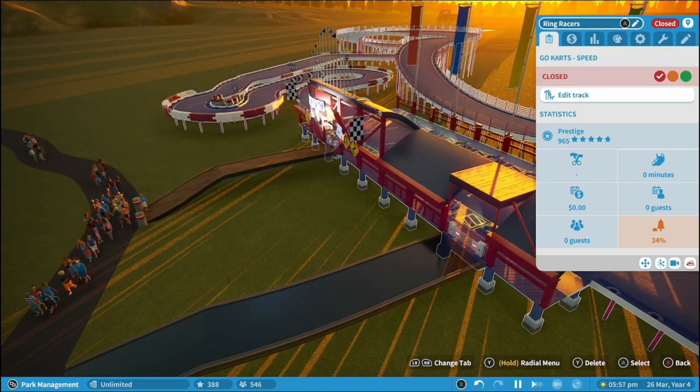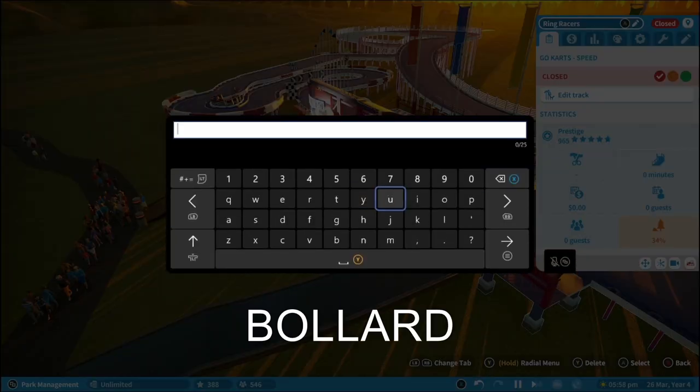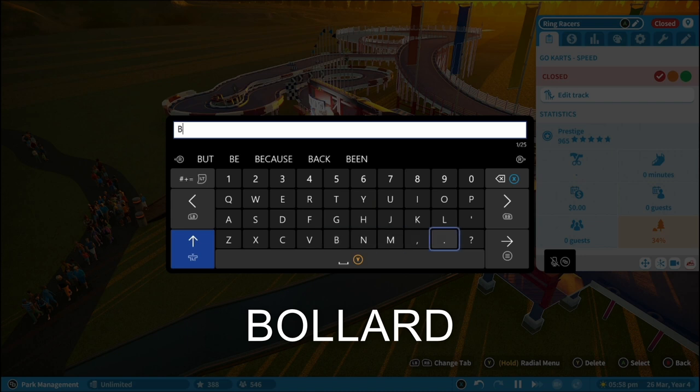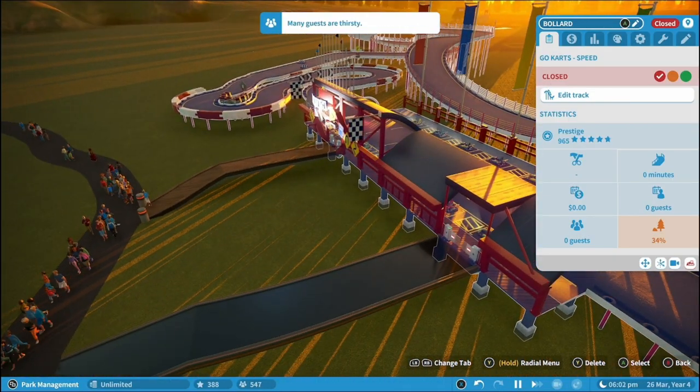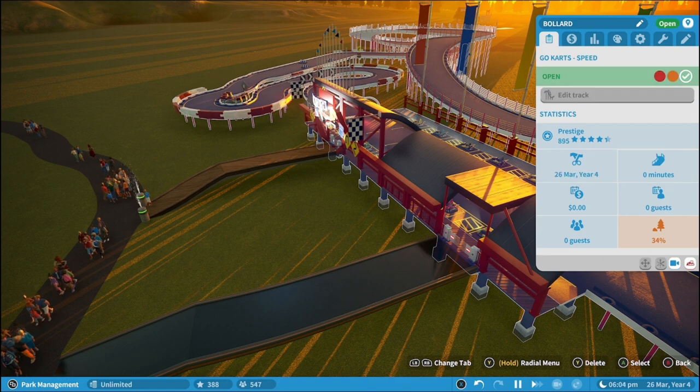What you want to do is change the name of your ride to 'bollard'. This is a cheat that allows you to drive the go-karts yourself. Then what you want to do is open this up.